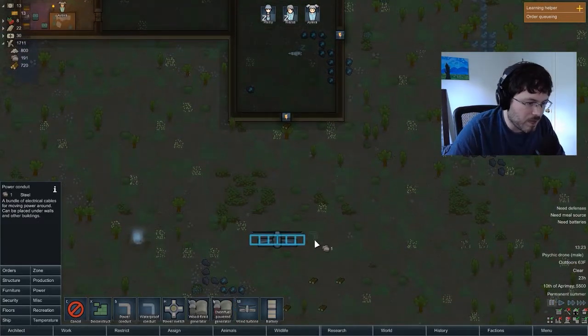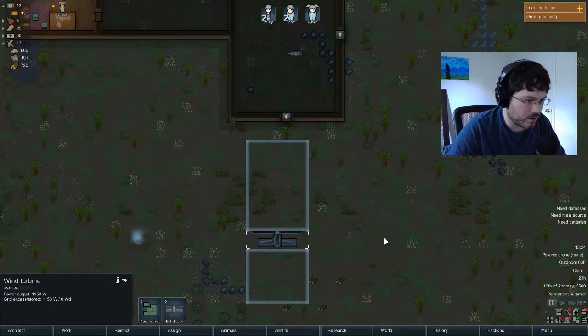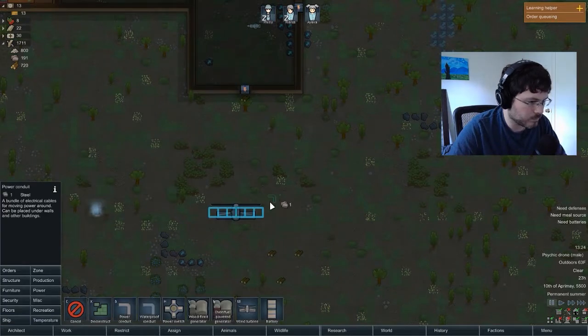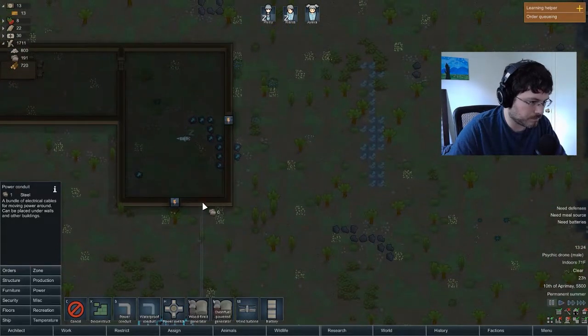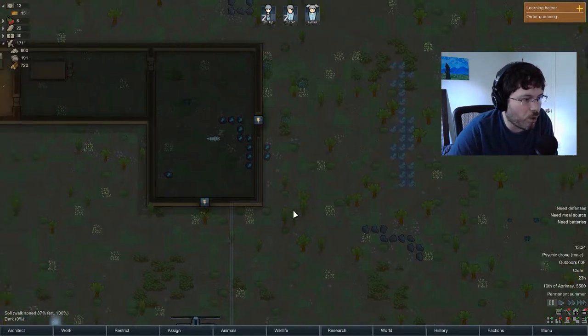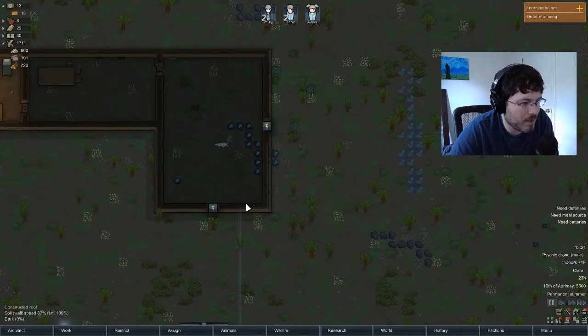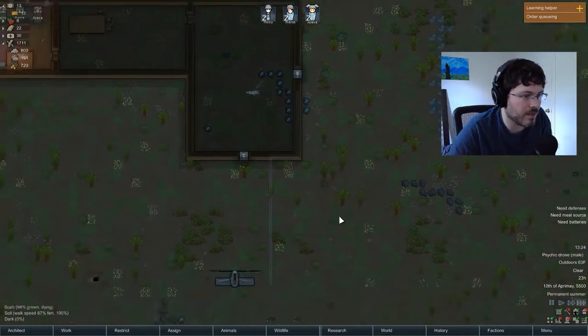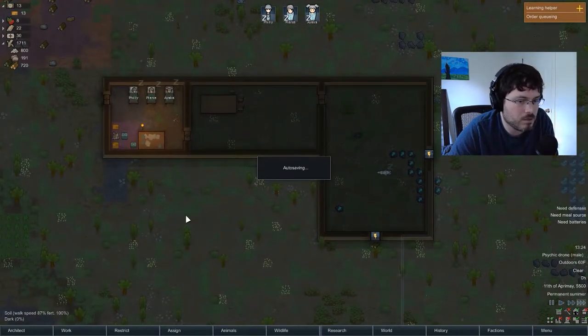If you build the power line next to an item, it will hook up to it — you don't have to build on top of it. These power lines also don't really impact the square around the wind turbine. Let's build our power conduit up here and send it up the wall. You don't need to physically connect it to items — these are the thicker cables meant to run in the walls. If I were to put a light in here, for example, it would automatically connect to the power cable if it's close enough.